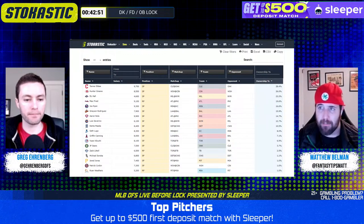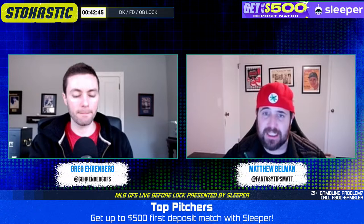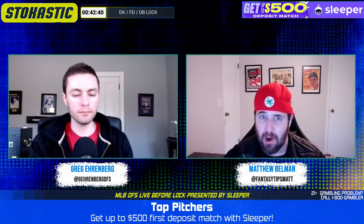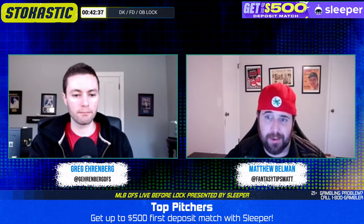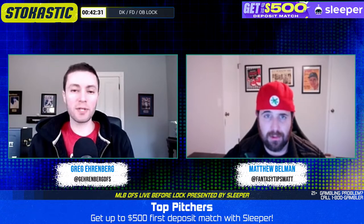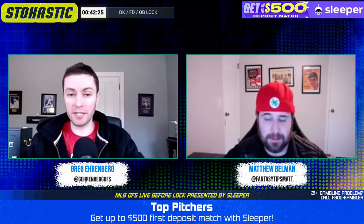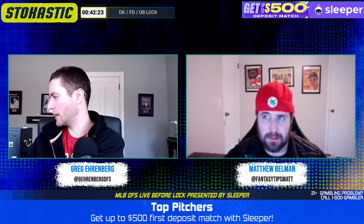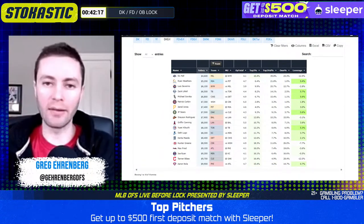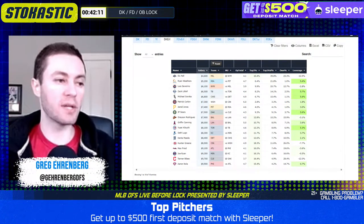It's an ownership play on Lugo and not much more. It's not like the cheap guys are safe — if you got 15 from Lugo and D.L. Hall does an AJ Puck, then you're in good shape, but it's not much more than that. So talking about these cheap pitchers — I like Severino quite a bit at his price point. D.L. Hall is very good as well. If I look at my most rostered pitchers right now, it's stars and scrubs at pitcher — BB on the high end as a core play — and then my next most rostered pitchers are D.L. Hall and Luis Severino.